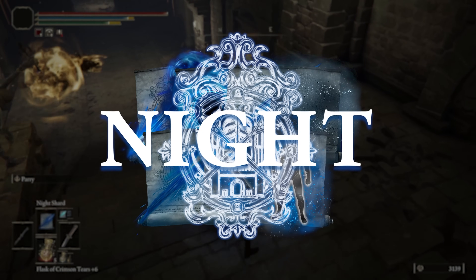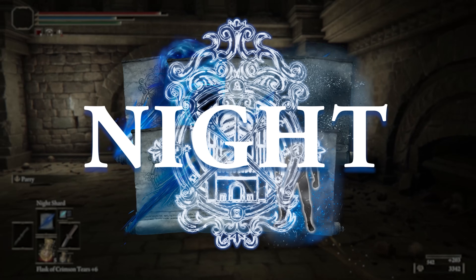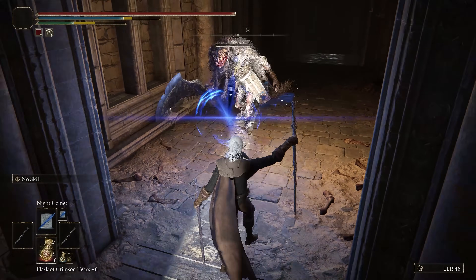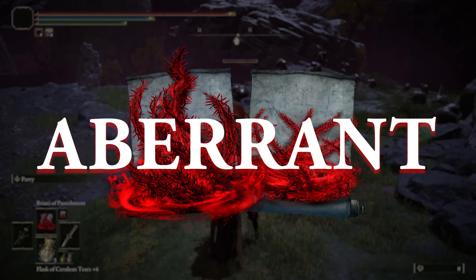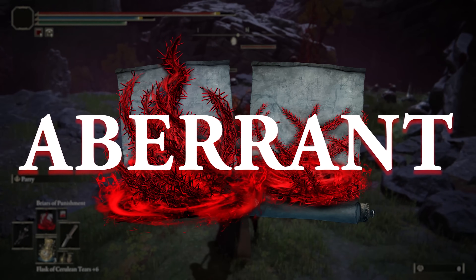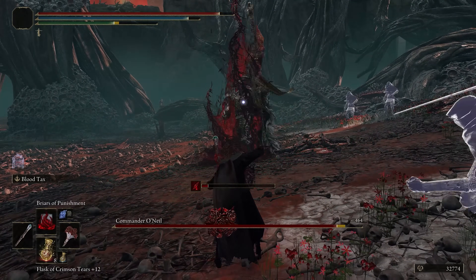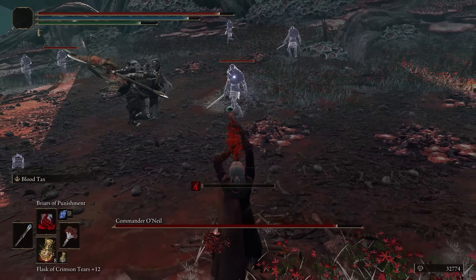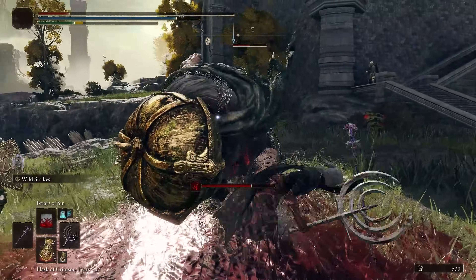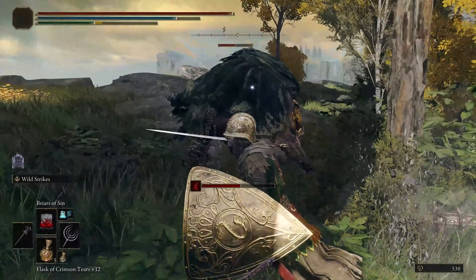Night sorceries may not be the greatest option overall because some of what it calls utility spells have all the utility of an underwater power outlet, but it is home to what's arguably the single most busted sorcery in the game — the esteemed Night Comet. Aberrant sorceries are pretty notorious for the lack of love they were given in the game's early days, but after a sequence of changes brought on by multiple patches, both sorceries are fairly reliable now. Briars of Punishment has much better tracking than it used to, Briars of Sin has some hyper armor that helps it quite a bit, and their capability of dealing great damage means they're more independently reliable, and using one Aberrant sorcery no longer facilitates the other.